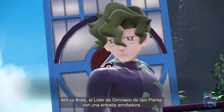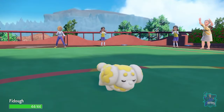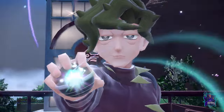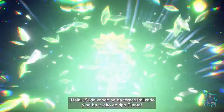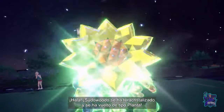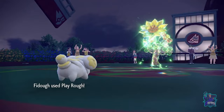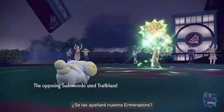Here comes Grusha, the Grass-type gym leader with a striking entry! Whoa! Sudowoodo Terastalized and became a Grass-type! Are you gonna be okay, Fidough? How's our Trainer gonna handle this one?